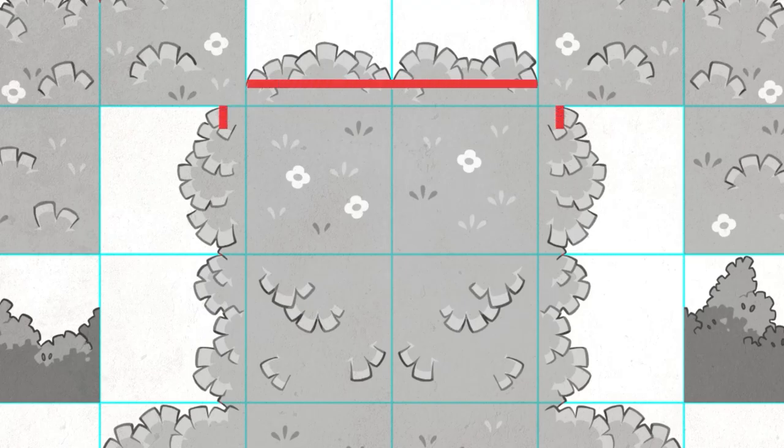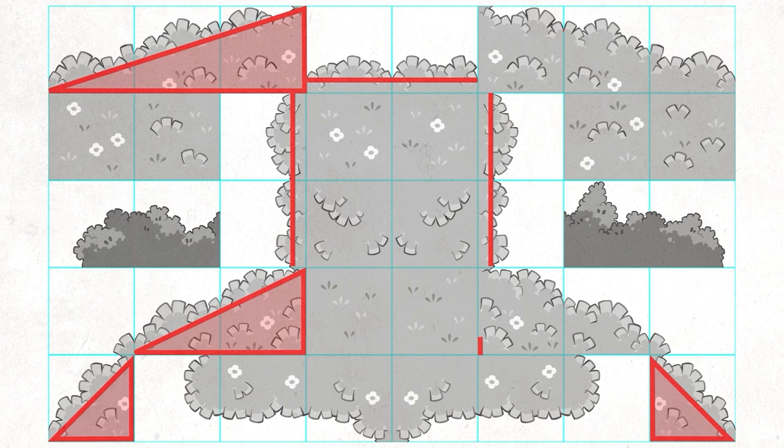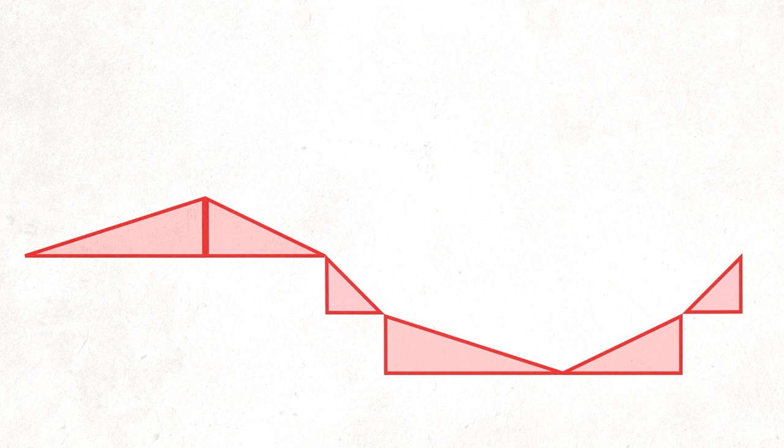Apart from the horizontal and vertical surfaces, which are just straight lines, I based the slopes on three different angles, which use one, two, and three tiles respectively. In this way, we have a nice variety of slopes that can be easily connected with each other, giving us a lot of freedom when it comes to the layout of the level.